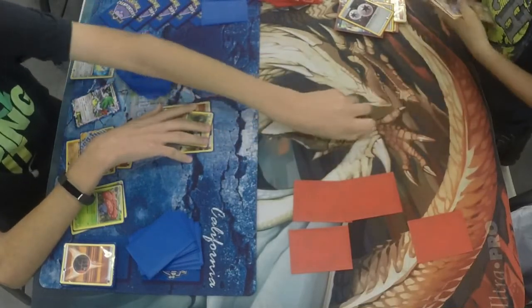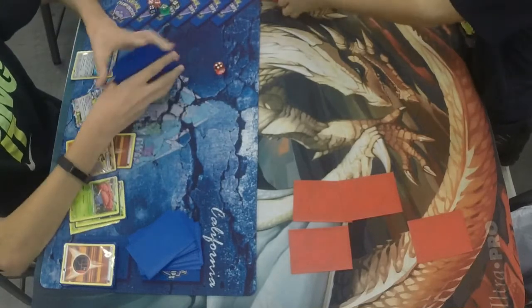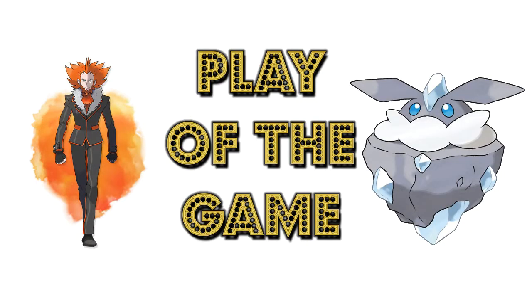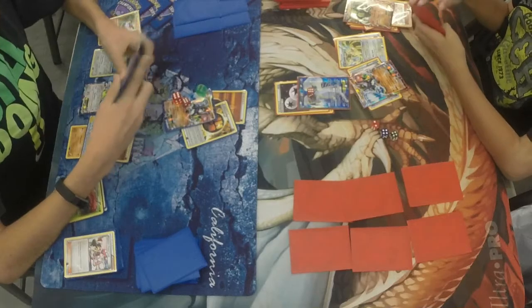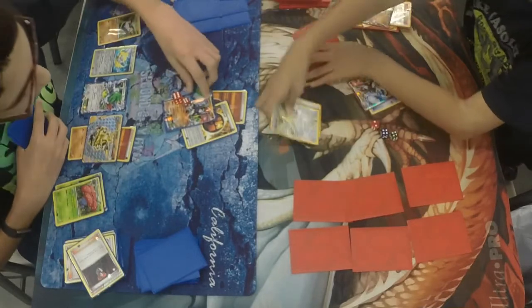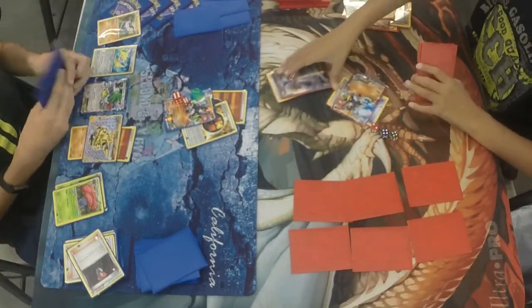And that is game. John got that set up in time, realized the situation, and was very fortunate. The play of the game: when John used that Lysander on that Raticate, sending it out — and then Carbink carried him all the way home.